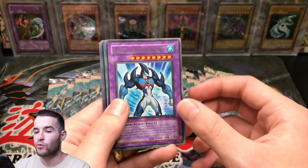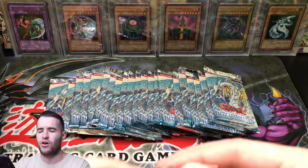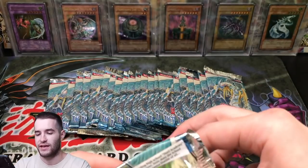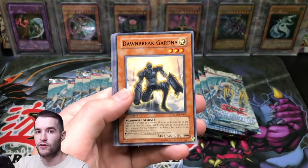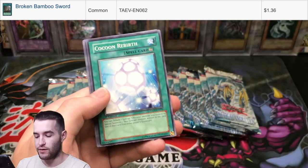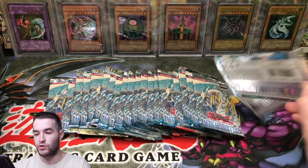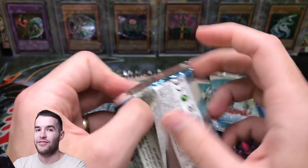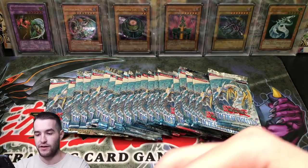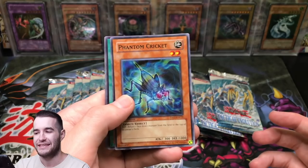Rise of the Snake Deity is a rare. Elemental Hero Marine Neos is cool. Venom Shot, King Pyran, Creature Seizure, and Alien Shock Trooper from the first pack. Gift of Greed is about a dollar too — so that's pretty good. Convert Contact, Dark Effigy, and Fossil Tusker. Broken Bamboo Sword's not bad, I'll set that over in the hits — I think it might be a dollar. So we're two packs in and we got nothing big, but the search for the Rainbow Dragon is far from over.